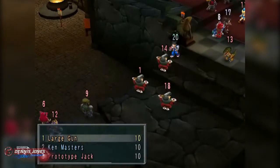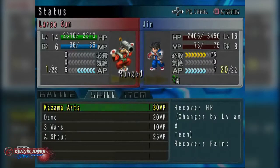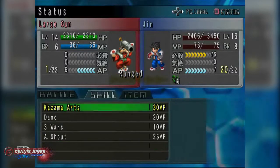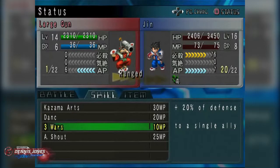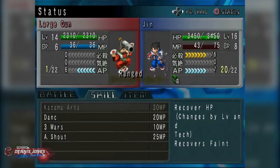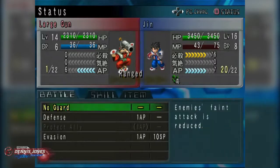More large guns going after Jin of course. We are poisoned — do I have anything that recovers HP? No. What do these other skills do? Defense, kill blow value. Well, let's just heal ourselves and go on defense.